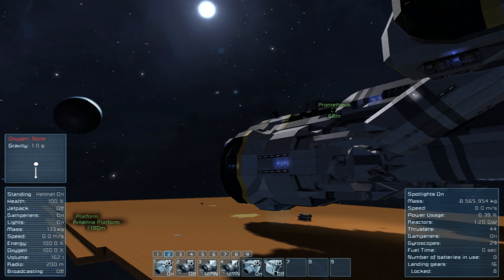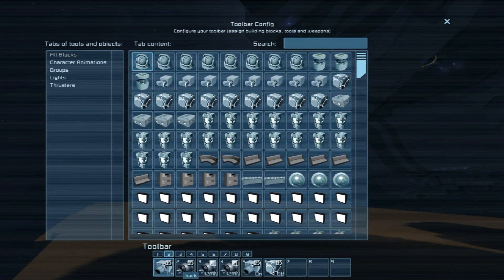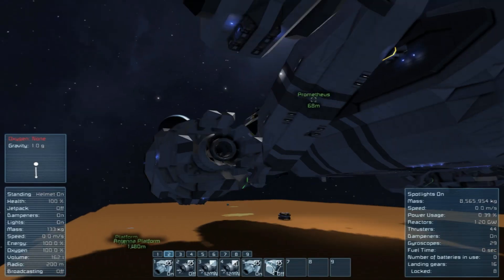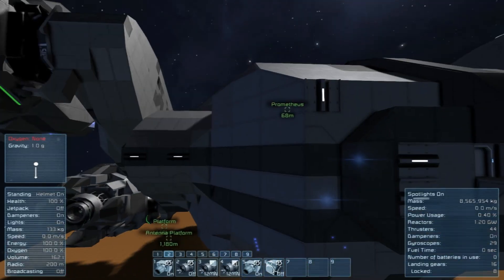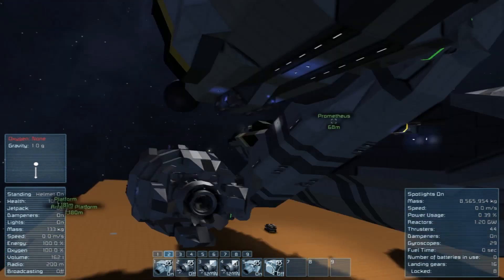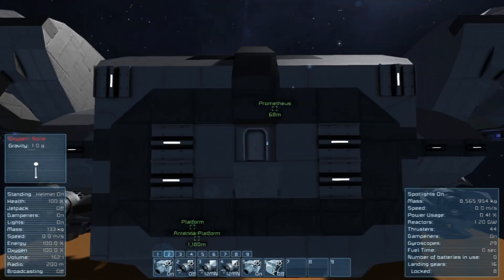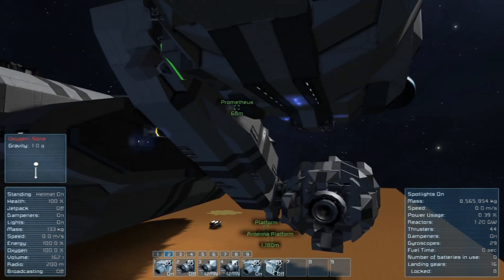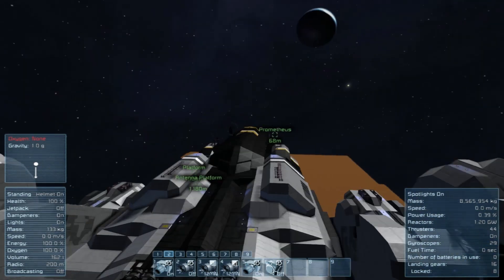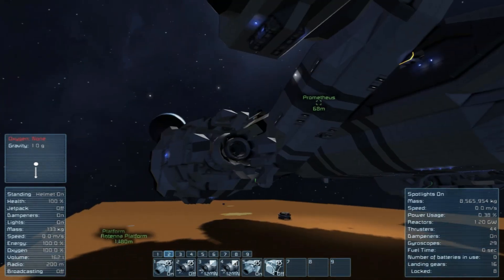Now we get to the Titan engine. Are these on? Back. Titan. Titans are off. So they're set for 12, whatever that is — mega newtons or something. Where are these back engines though? It says back is on. But the Titans are the ones in these pods, so I don't see what those other engines are for. So if I turn these on, we're probably going to go flying.